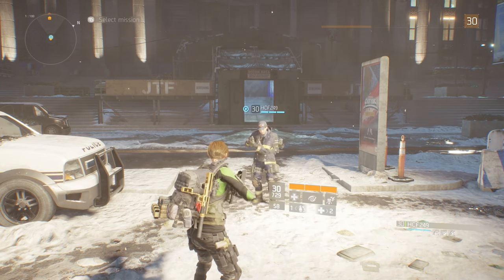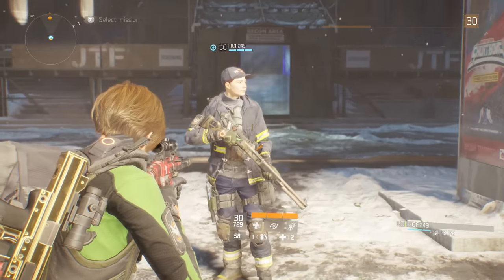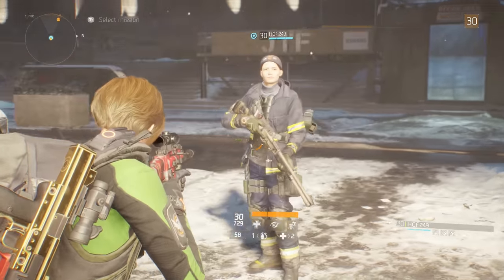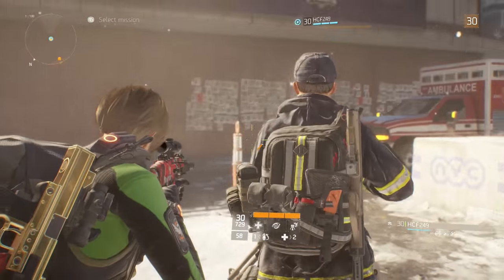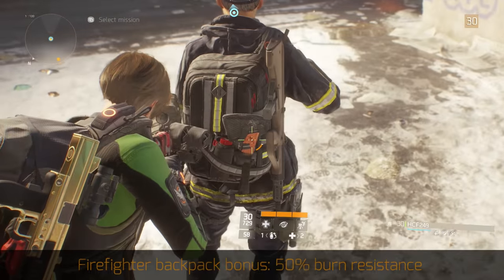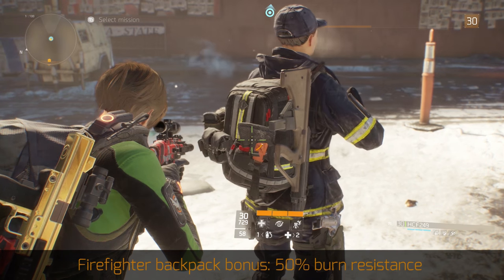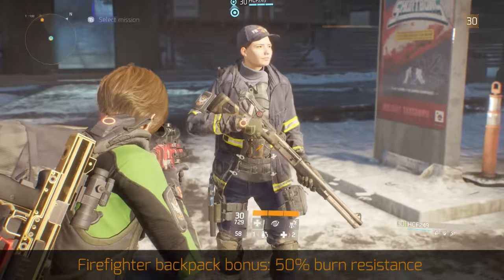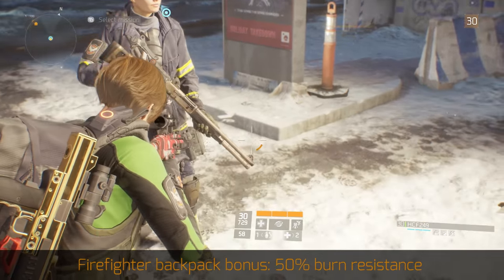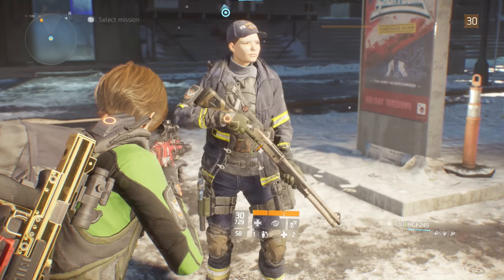The next outfit is the firefighter outfit. As you can see, HCF is dressed up like a fireman — or firewoman in this case. This is the backpack. It comes with a nice handy axe, which of course you can't use — it's just there for aesthetics. And then we have the unique weapon that goes with the fireman suit: it is the fireman Super 90.